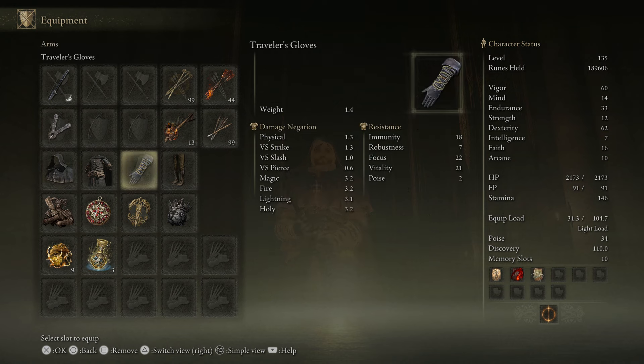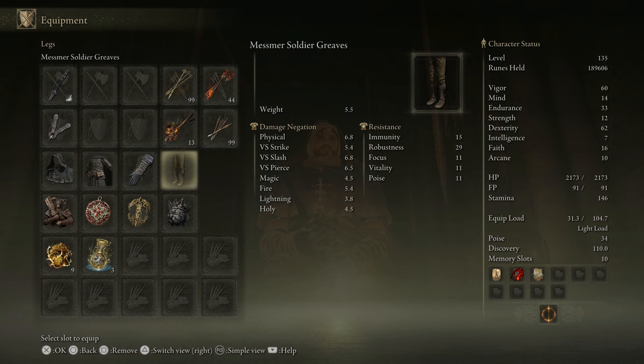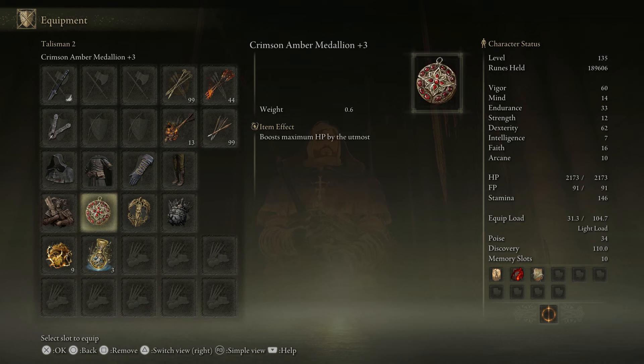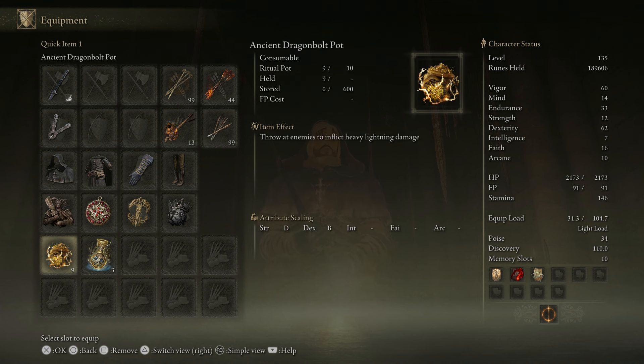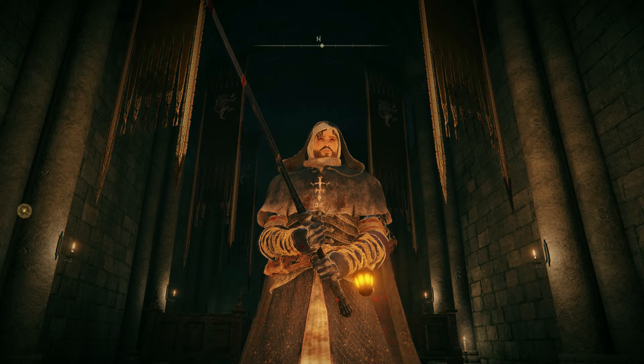The armor is Confessor Hood armor, Traveler's Gloves, and the Mesmer Soldier Greaves, which look amazing. I love this armor. I don't really use Light Armor that much because I'm not really much of a Light Roller, but it works very well with the Light Greatswords. We have the Two-Handed Sword Talisman to increase the damage we do, and then just the standard Crimson-Amber, Two Trees Favor, and Great Jar's Arsenal. Let's throw some Ancient Dragon Bolt Pot — why don't we? Let's get started with the PvP.